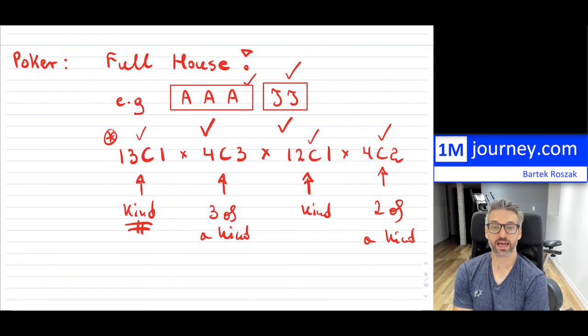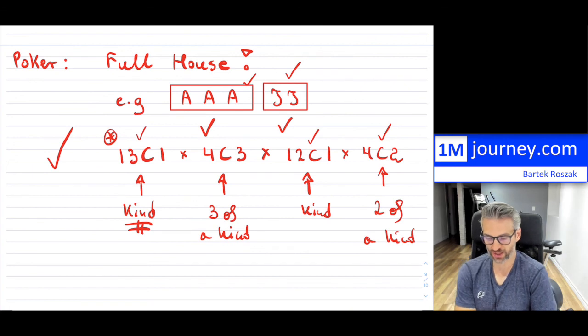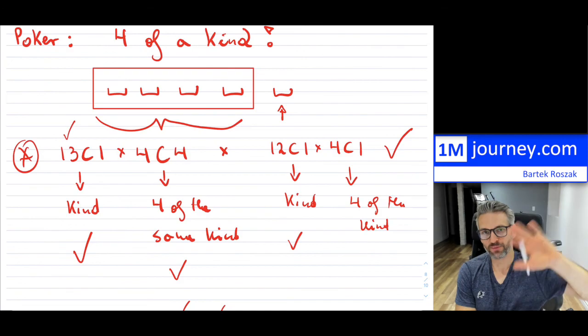That gives you the total number of combinations for a full house. If you want the probability, you divide by 52 choose 5. This is a great exercise for any student studying combinations to walk through. It's not easy to work out a full house or four of a kind using combinations. Thanks for watching — we'll see you in a future video. I hope this was helpful. Bye, everybody.